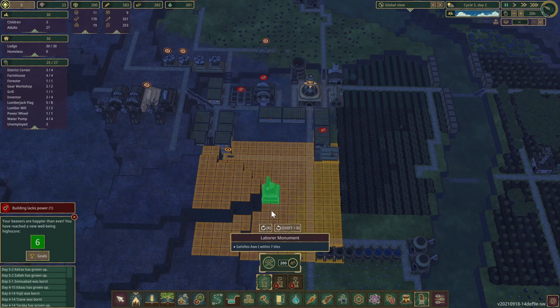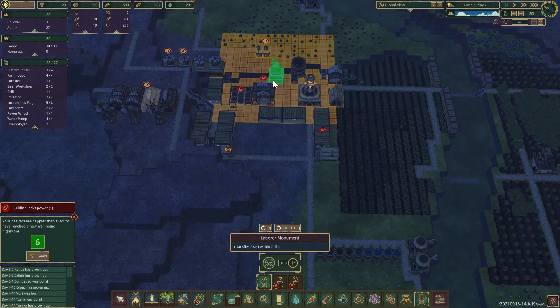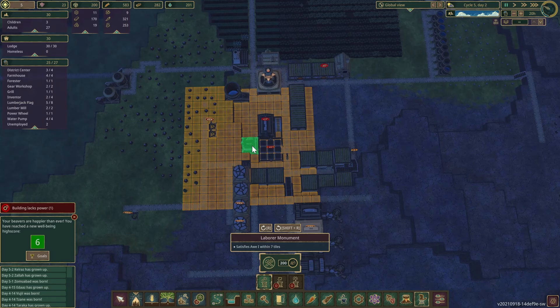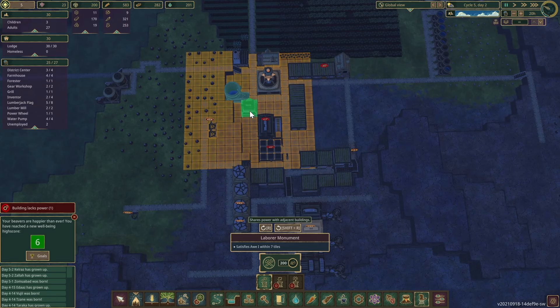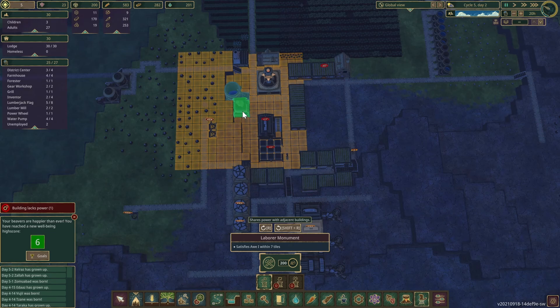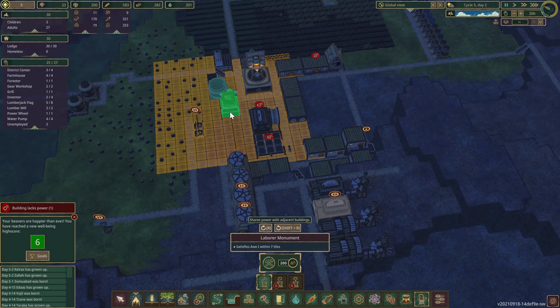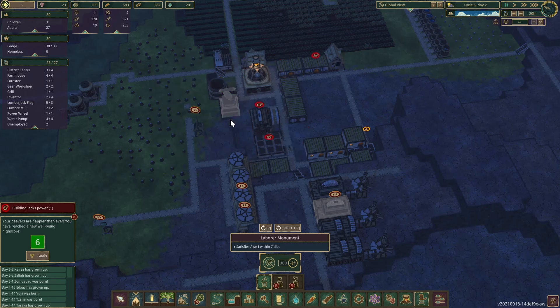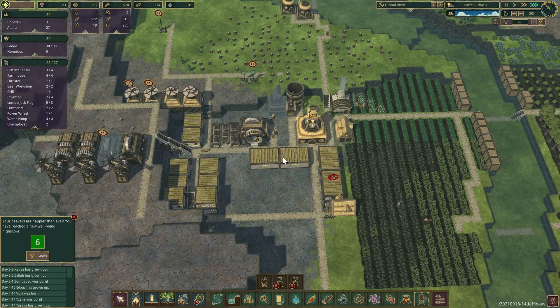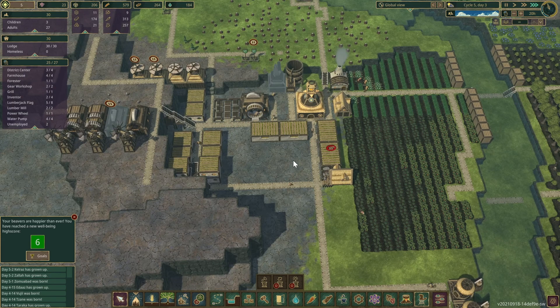Where are we going to set it down? Here — it covers the intersections. This one covers all of them, right here. That's 200 wood, but that's going to provide working speed plus 25% — that's huge.